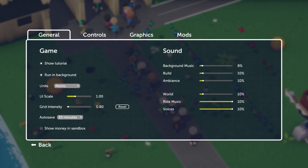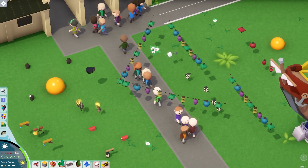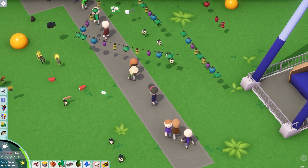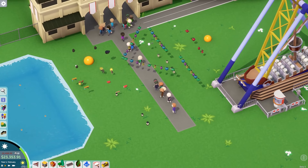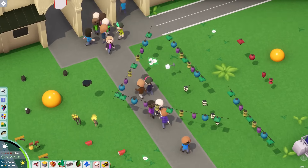Before we go any further I'm going to turn off the tilt shift because I'm not a big fan of it as an effect while building - it makes things look blurred and I know that's the point, but it's not for me. So that is all the lighting and for a brand new feature that is a very good selection.